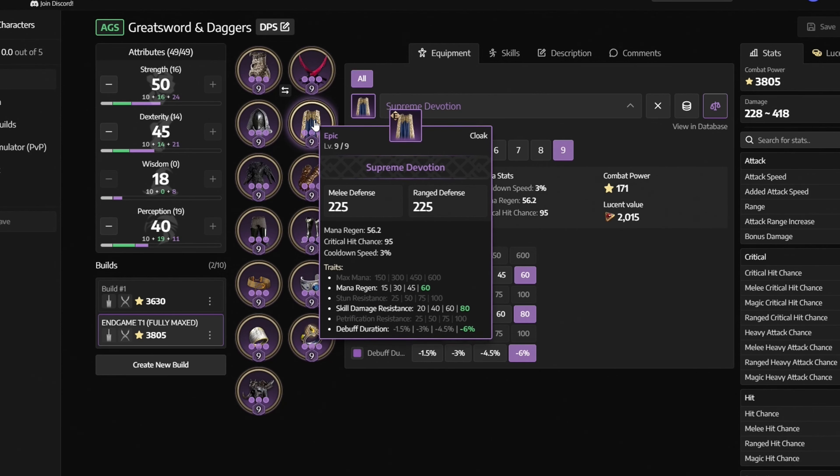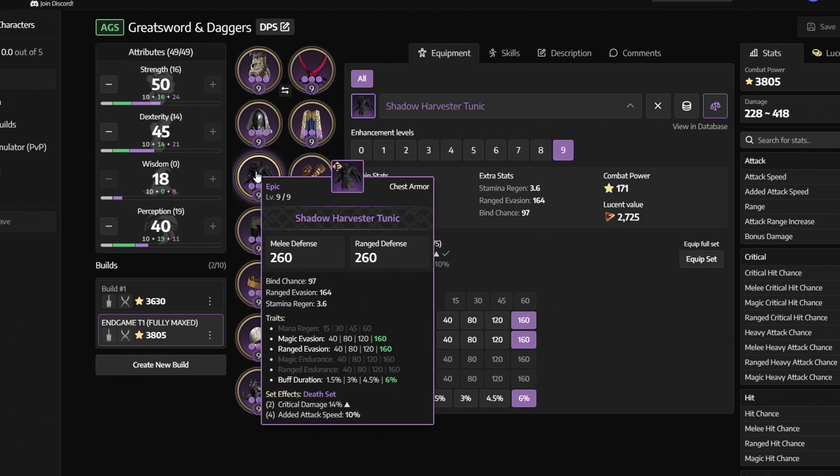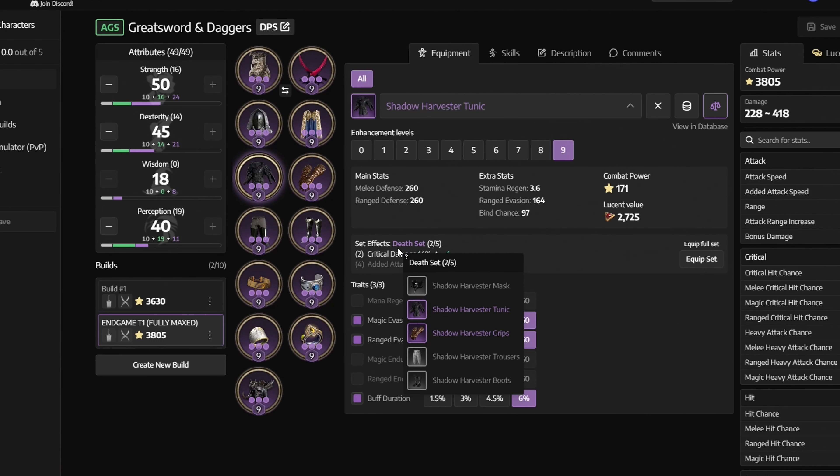For weapon mastery, here is how it should look for the greatsword: take the middle node called Skilled Vitality. Then go to the bottom and get that entire row. And then lastly, go to the top and get everything from Ranged Defense up until Overcome Snare.